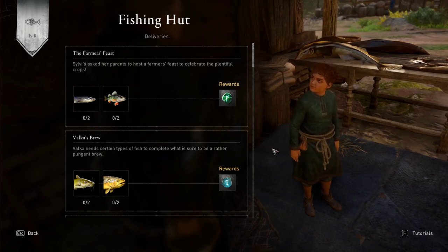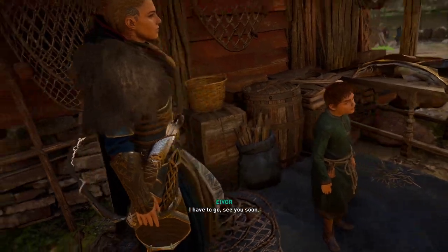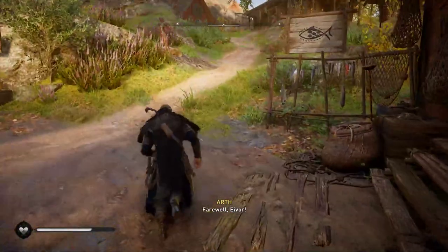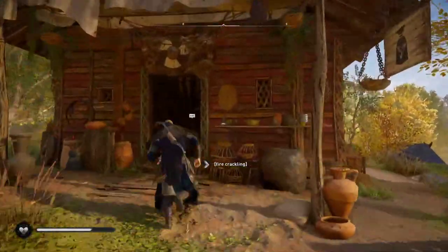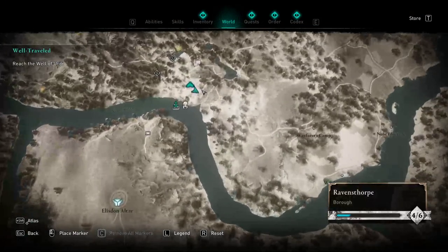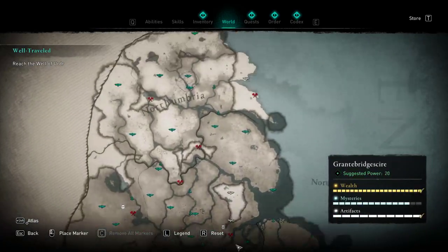It's very simple. What you do is you either go to the trading post in your town that you can build, which is right over here, or you go to any trading post on the map. They all sell these things that we're going to look for.